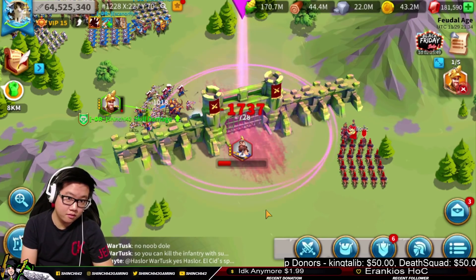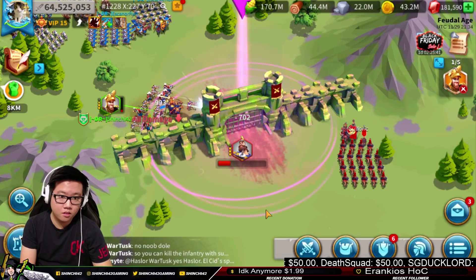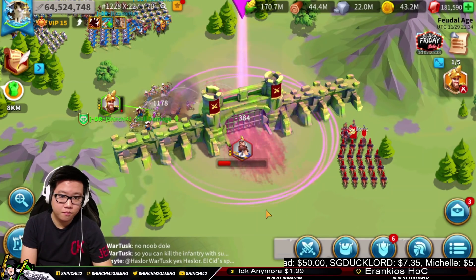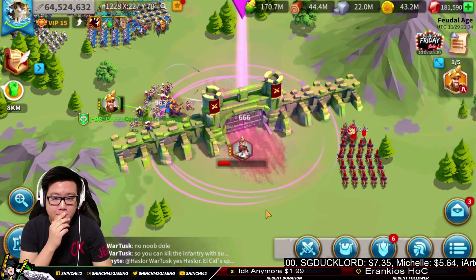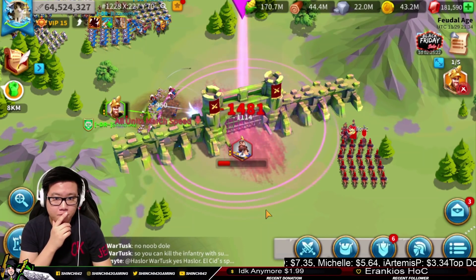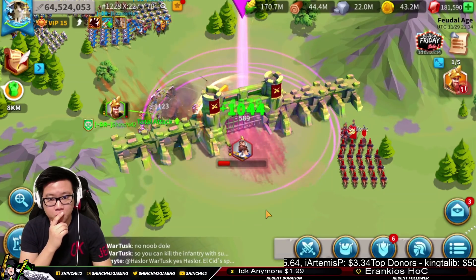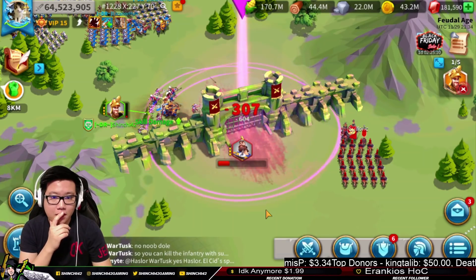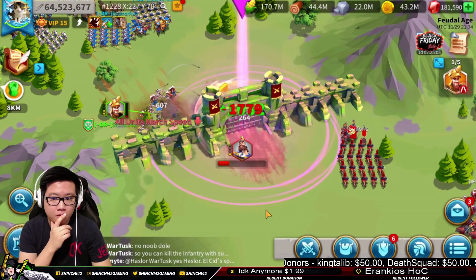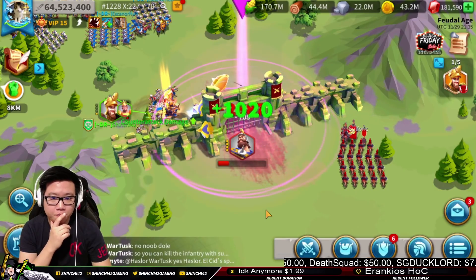Edward is going down slower and slower right now. I still think we're going to win but it's going to be closer than expected. We are healing right now more than we're taking skill damage — healing 5,000 and only getting around 3,000 skill damage. You can't see the heal from the talent tree either. Edward doesn't get any of his health bonus when he's in a structure, right? No — he's going to be on the map.